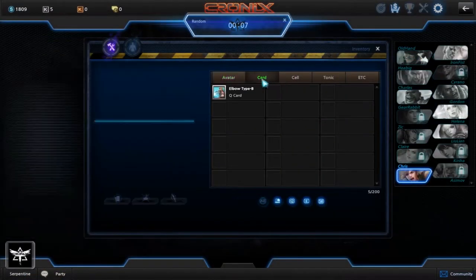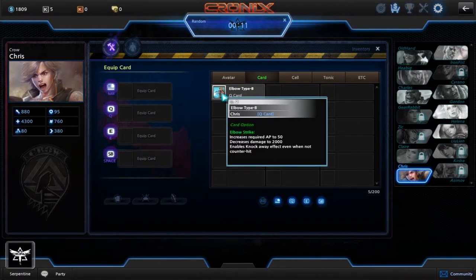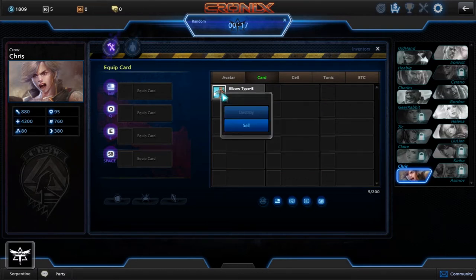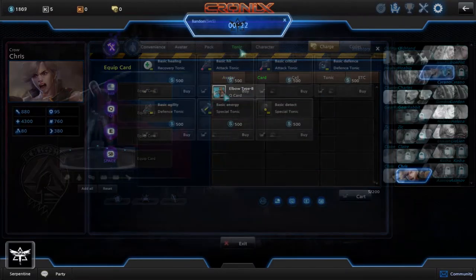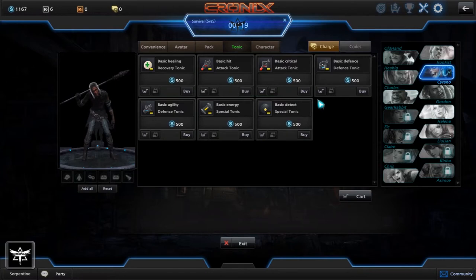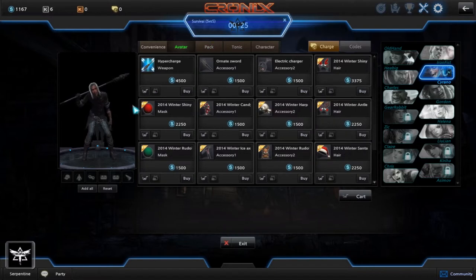Other features include a card system — cards gained as an end of game reward that change how a character's ability works. For example, a card can increase an ability's cost while also increasing that ability's damage or adding a knockback effect. Tonics are available to purchase with in-game currency and act as consumables that can heal you, buff you, and even act as a ward to see invisible opponents.